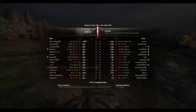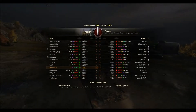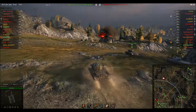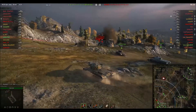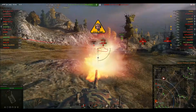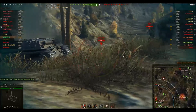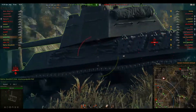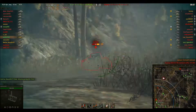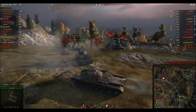XVM is saying 56% chance — just a hair over what I consider a toss-up. The enemy team has an extra RHM, so overall matchmaking is slightly against us. I'm getting up here so I can put my gun depression and turret armor to use, and a wild Cromwell appears — I knock him down pretty quick and start looking for more shots.